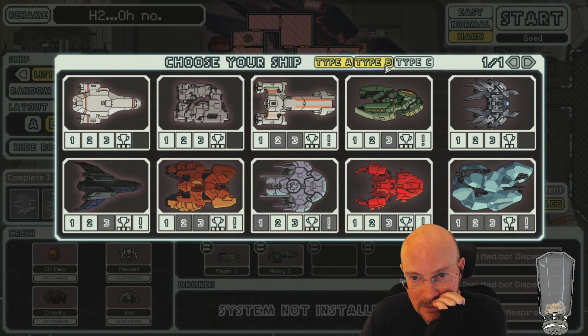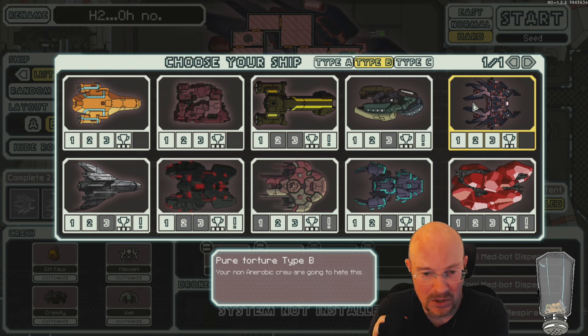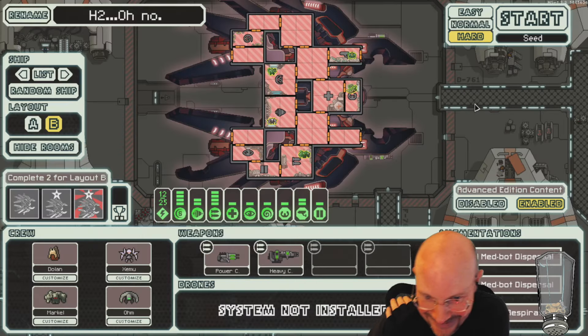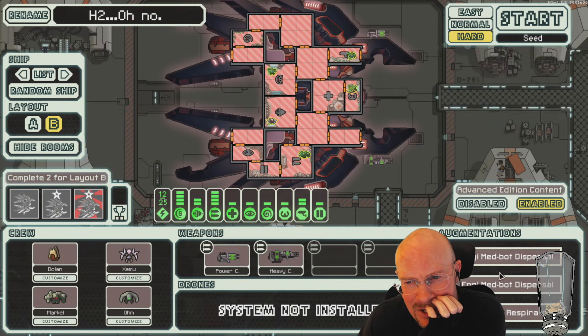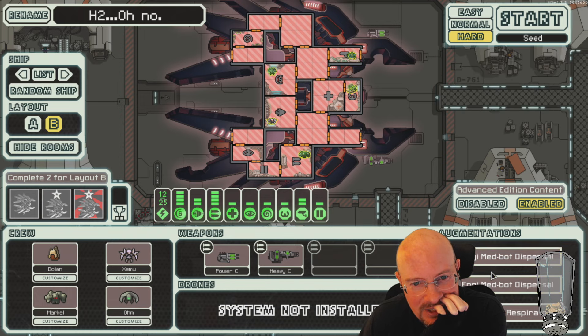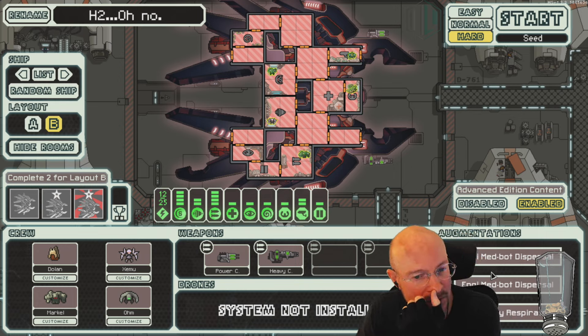Well, let's see what the description is for this ship. H2Ono, pure torture type B. Your non-anaerobic crew are going to hate this. There we have Heal Bay — double Engi MedBot Dispersal. Does this work? This doesn't stack in vanilla. So, did you modify Engi MedBot Dispersal to stack? You made it stack. Interesting.